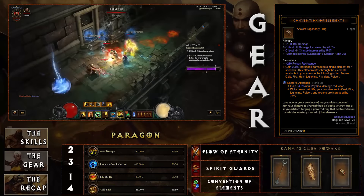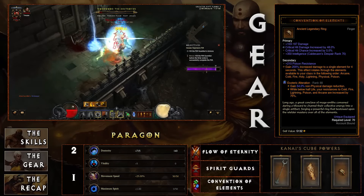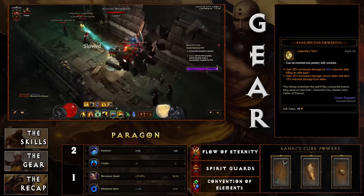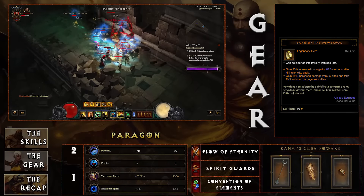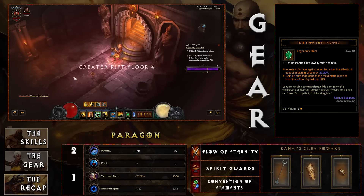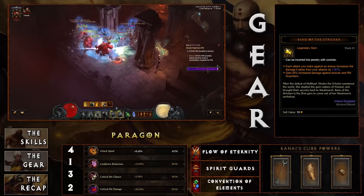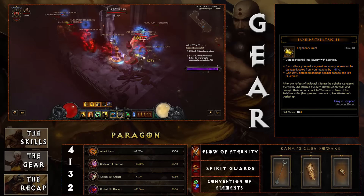For the jewelry slot in the cube: if you only have five Uliana pieces, use Ring of Royal Grandeur; with all six pieces, throw Convention of Elements in your cube for increased damage. For legendary gems: Bane of the Powerful — gain 15% increased damage against elites and take 15% reduced damage from elites. Bane of the Trapped — you're in melee range and can apply the extra damage, too much to pass up. Bane of the Stricken — huge for Rift Guardians and bosses, helping you clear them faster in high greater rifts.